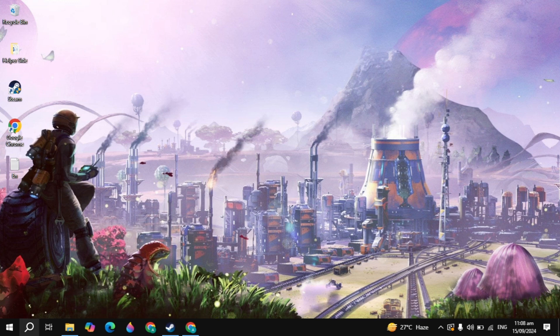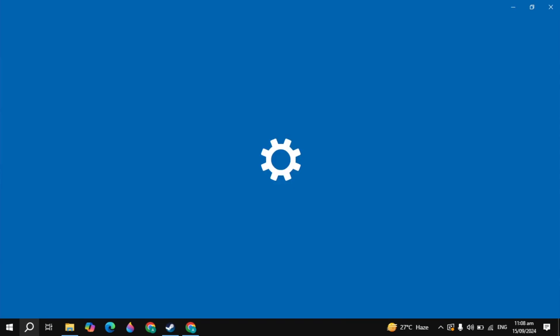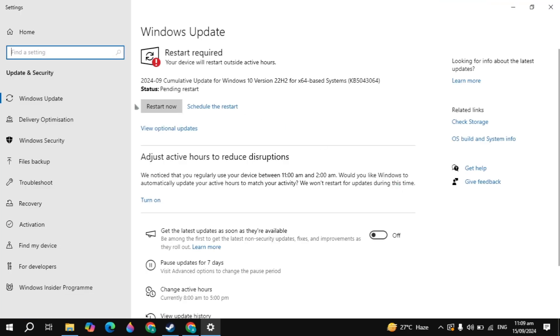First, you just need to update your operating system. This is the very basic step. Go to the Windows search and type 'updates' and simply open it. If you see any available update, just update your operating system.